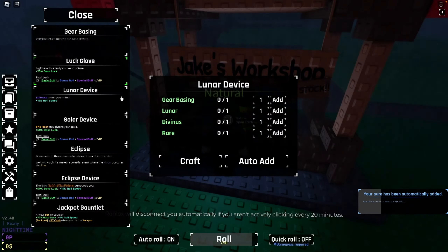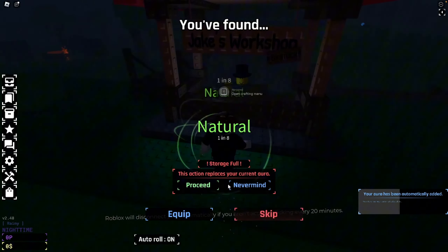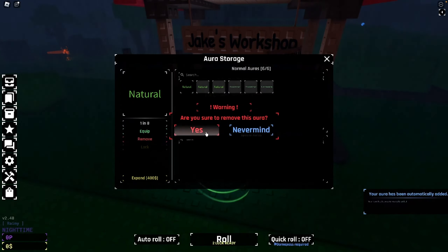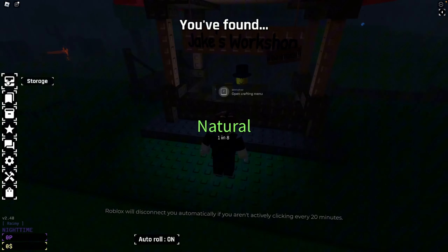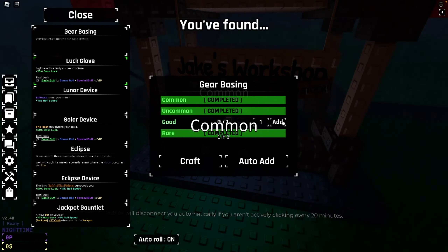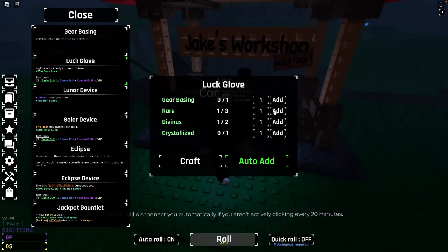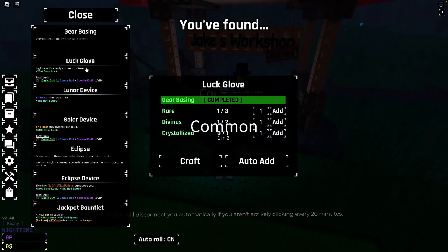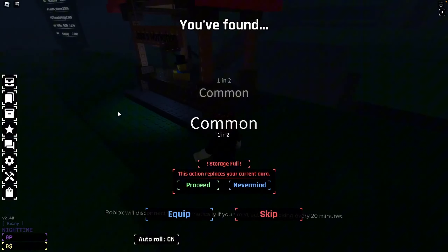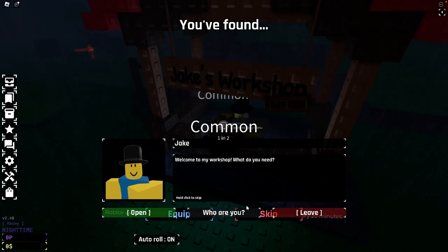We have the rare, we craft the gear basing, we just need good. I have so many natural — we don't need any of you, so let's remove all of these. We got good — we do need that for the gear basing. I just crafted a gear bit — there we go, we now have the gear basing, and we're going to put some auras on auto delete.